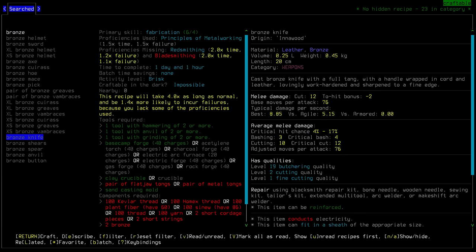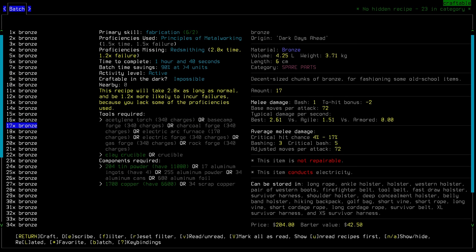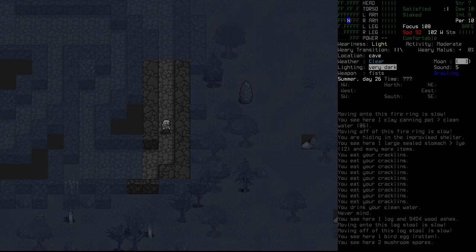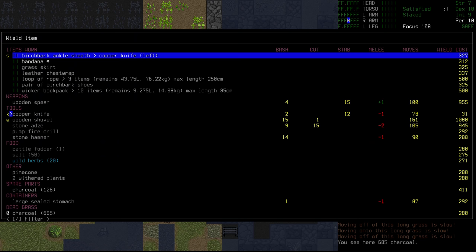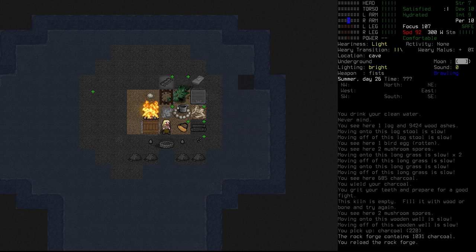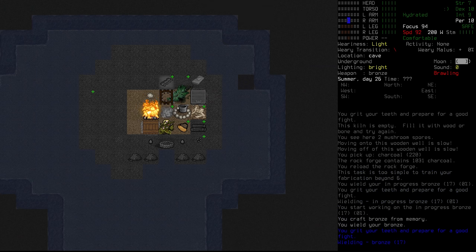Let's look at the bronze first — three bronze, and we can easily make that. We do get a fair bit of time saving. Let's go for 17 bronze in about an hour if we can. Oh, we need to refuel our forge — we definitely need more logs because we need more charcoal. Let's wield that charcoal, head downstairs. 220 charcoal — we've got a lot more charcoal there. We should be fine. We'll go for 17 bronze. And that was fast — that's a whole heap of bronze for us. We'll drop it to the side.